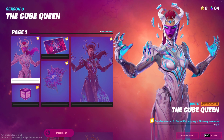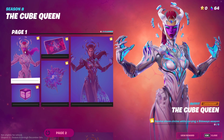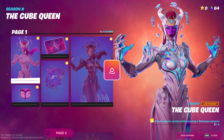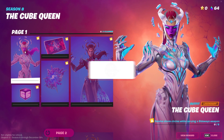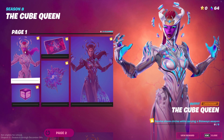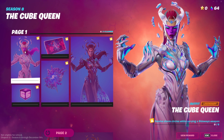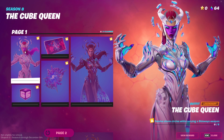The first quest is survive storm circles while carrying a sideways weapon. I recommend landing at one of the sideways zones and getting a sideways minigun, because that's the best weapon. Surviving five storm circles means every time the zone comes in you get one-fifth of the quest completed — super easy, and you'll need that minigun for later quests too.